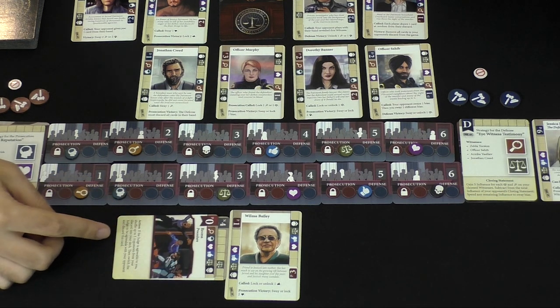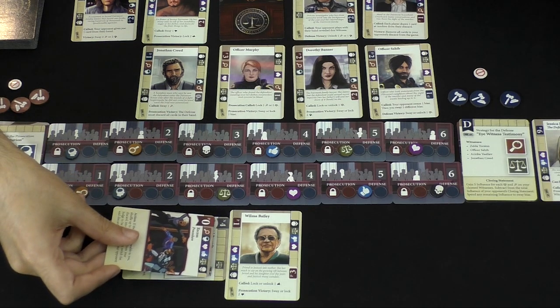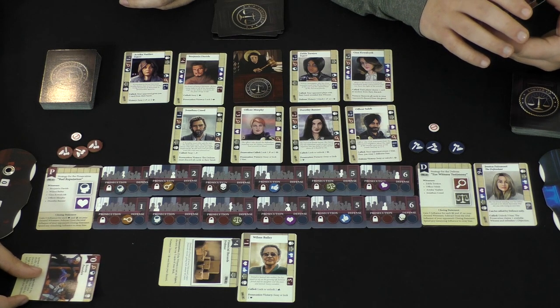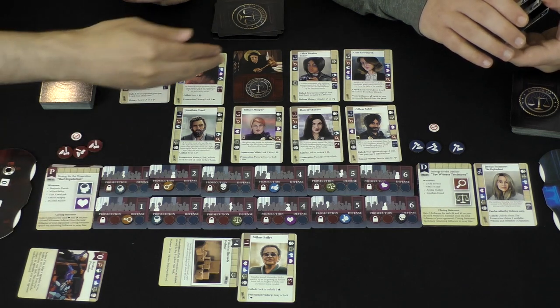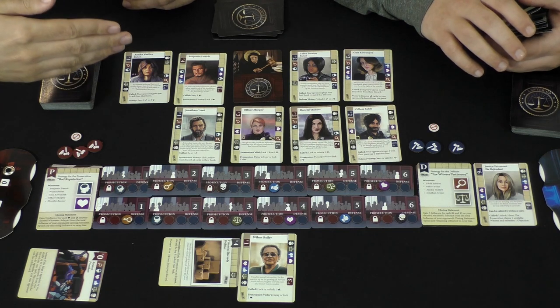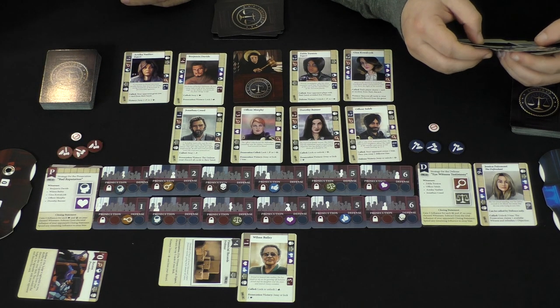Procedure cards have special actions. If you don't want to use them to play them onto the witness, you can play them over to a side area and those will give you special abilities later on. They have different actions — usually they relate to whether or not the judge is on your side at any given moment. Then they'll flip the judge back to the other player's side. Like a real court case, you're worrying about what the judge might do.